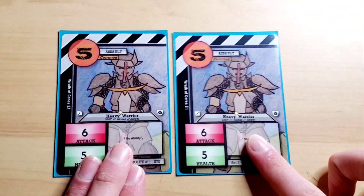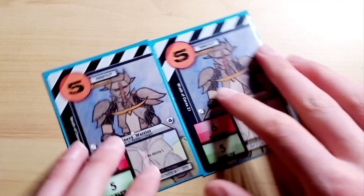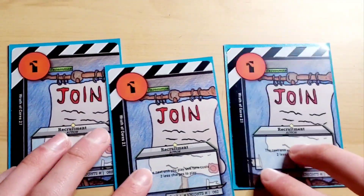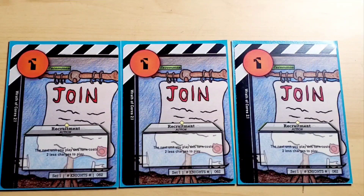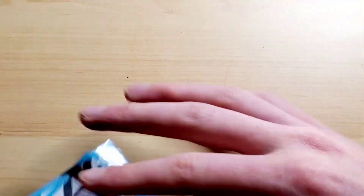I only have two Heavy Warriors, just because I'm saving room for the other high-cost cards in the deck. But these are pretty strong guys that will absorb quite a few hits from the little witch decks if you play against those. Next, we have a playset of Recruitment. They're only one cost and they're amazing. Basically, the next unit you play this turn costs two less charges to pay, so you basically get an extra charge for pretty much free. Extremely good card — you can play so many good cards with that.